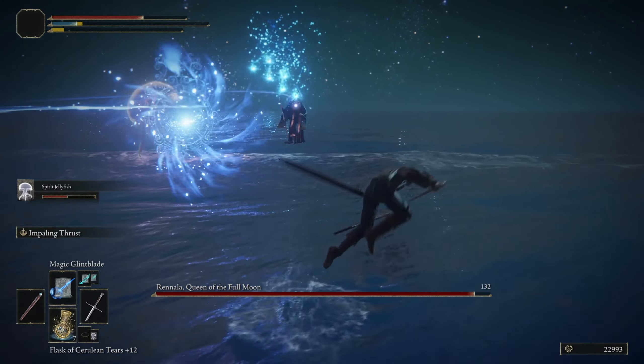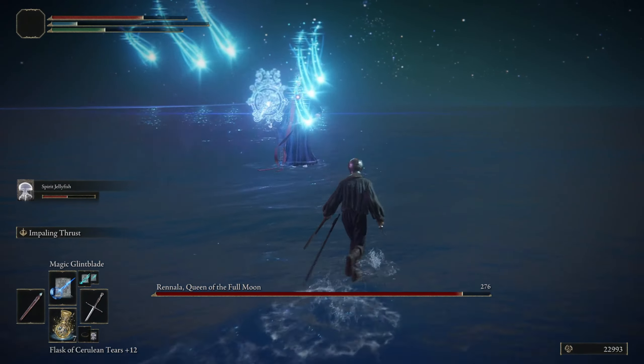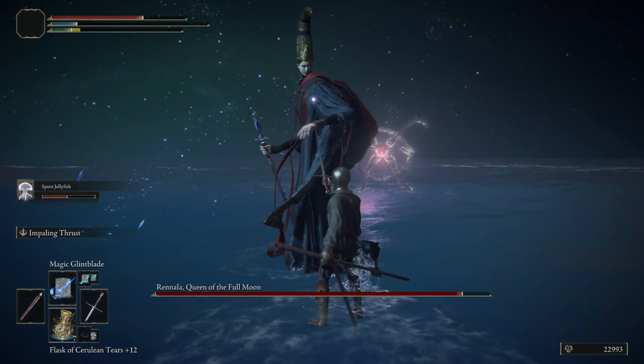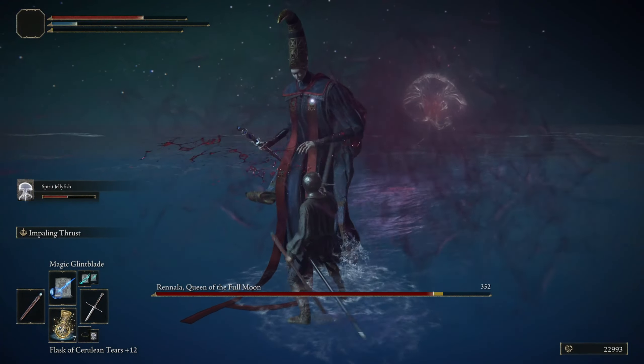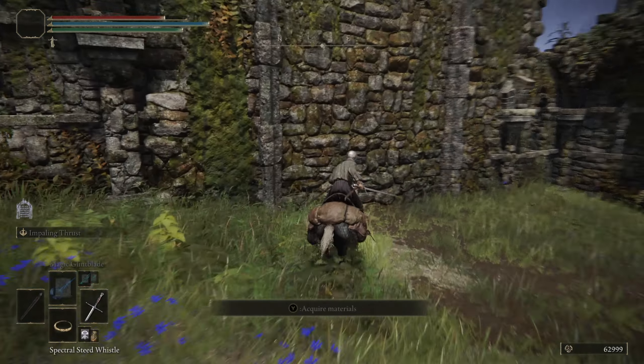When we fight Rennala, it's actually Ranni helping her out in the fight, so I thought that was pretty interesting. This is one of the most beautiful fights in a From Software game — it is gorgeous. And once we take down Rennala, then we can proceed on to Caria Manor, which is where Ranni's gonna be.